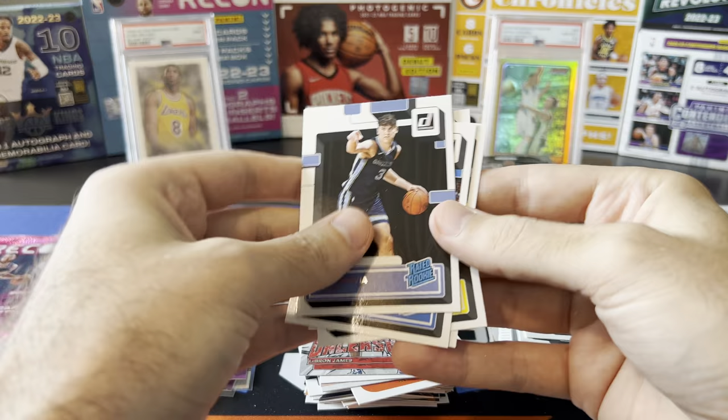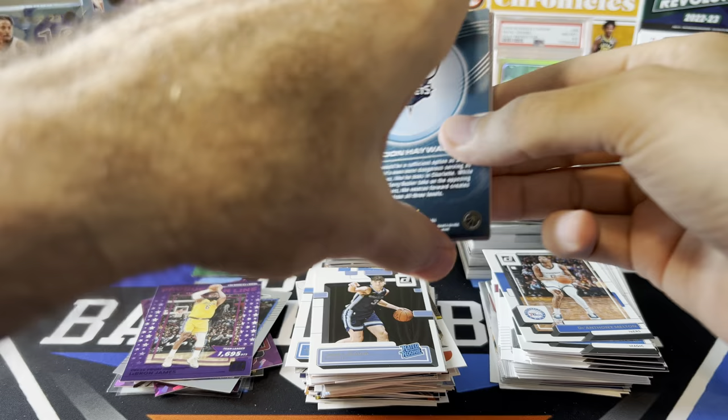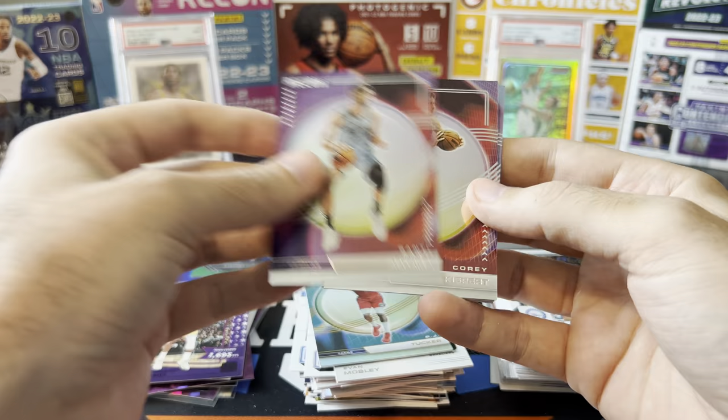Last pack — Recon Hobby. See if we can get something cool out of here. Future Legends Evan Mobley, PJ Tucker, that's just a regular holo, probably base. Santi Aldama, Corey Kispert, Ant-Man, and Gordon Hayward. That's going to do it.